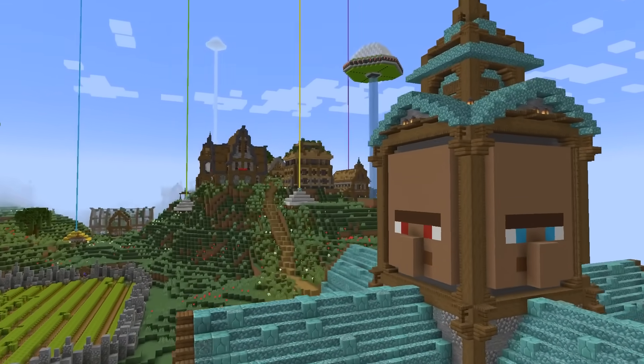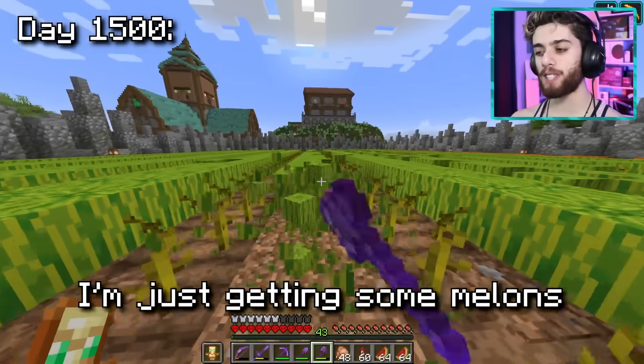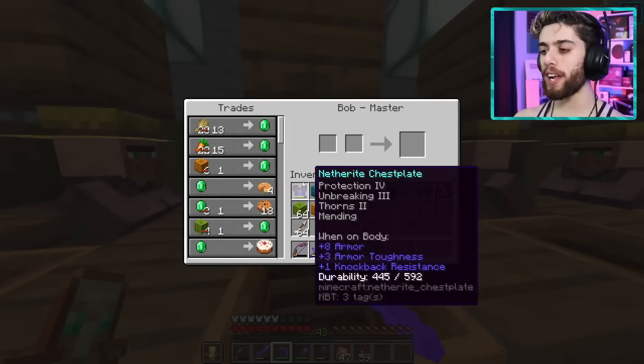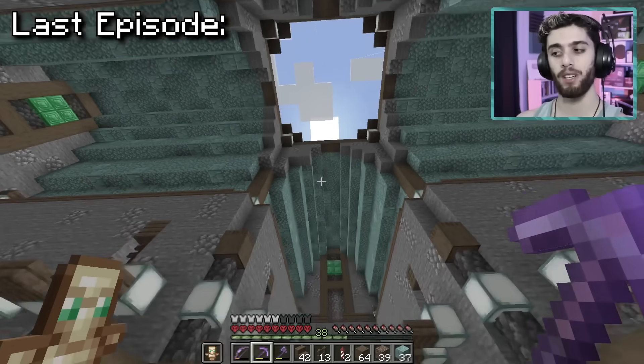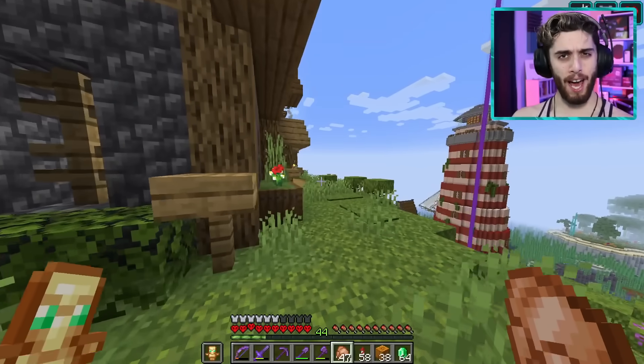Today we're back in my 1.18 hardcore world. I'm just getting some melons for the trading hall, but today we have a very big plan — we're gonna make an overpowered raid farm. I've recently had some close calls with death, and I realized I need an easy way to get totems of undying, plus free emeralds.